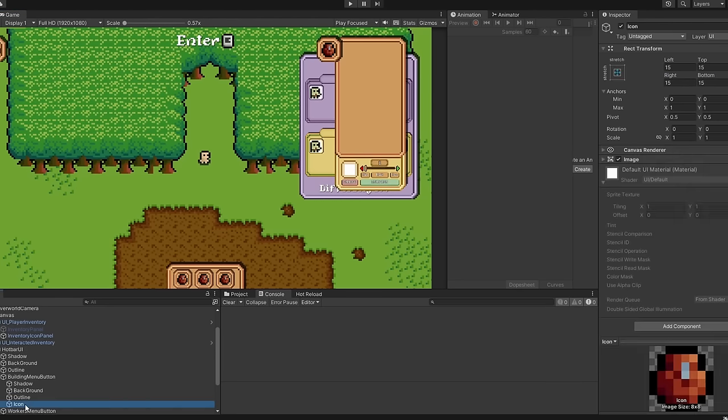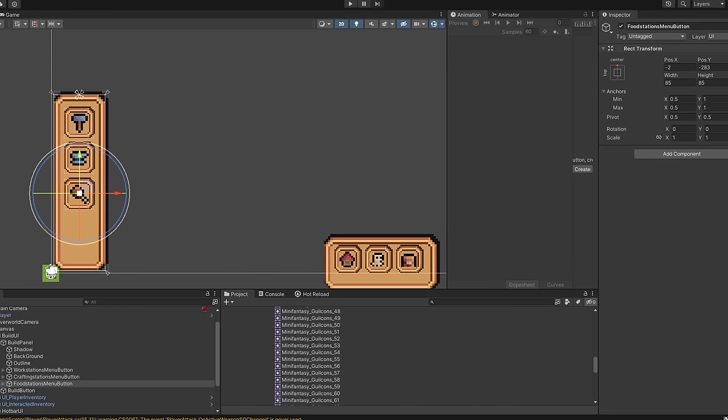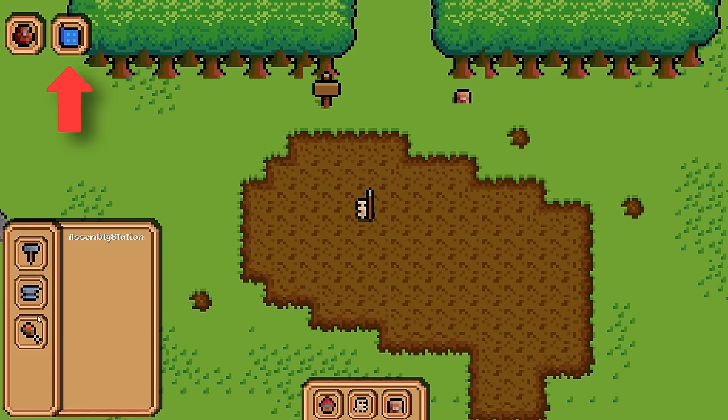I started by creating a hotbar at the bottom of the screen. You'll find different menus in the hotbar — the inventory, the building menu. But right now I didn't actually use the hotbar at all; I put the build menu button at the top left of the screen instead.